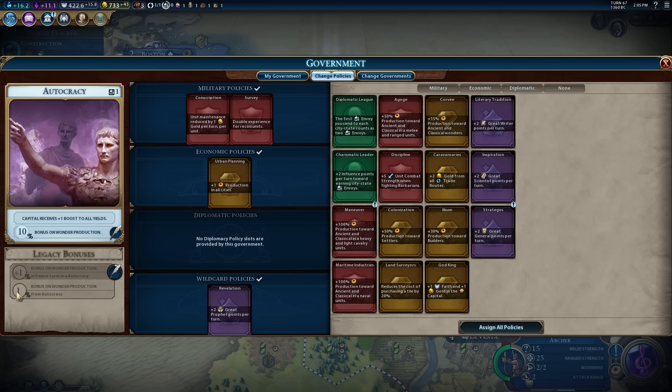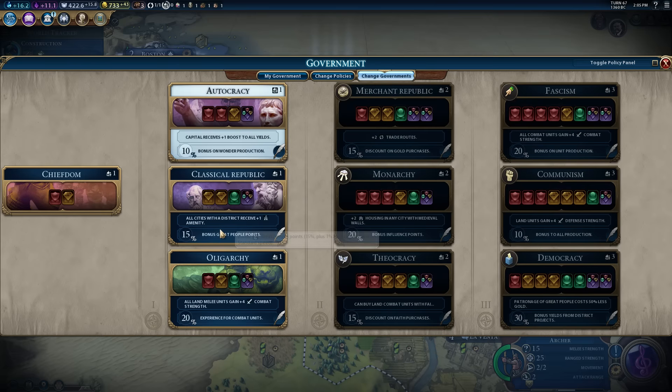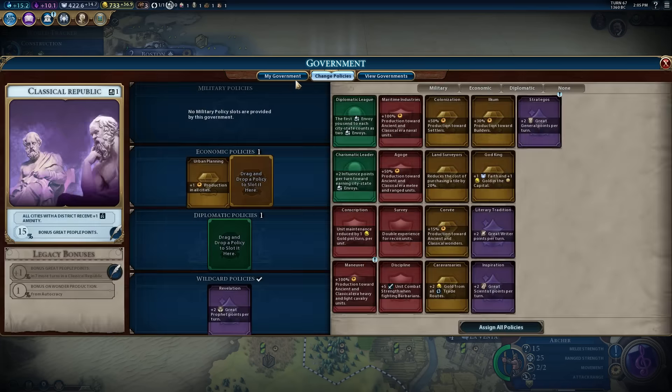Why do we not have 2%? Bonus on water production — 1% from autocracy. Because we switched it twice — it reset when we changed government. We clicked into the economic one temporarily and looked at that, then changed it back, and even though we didn't actually change it for that turn, I think we lost the addition of that bonus. Well, damn. That sucks. So classical republic it is. That's a little disappointing. That's really annoying, because I was like — the whole point of playing is this government type.